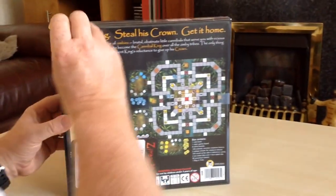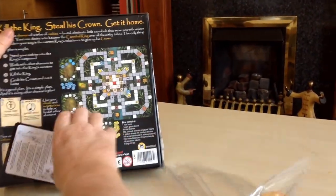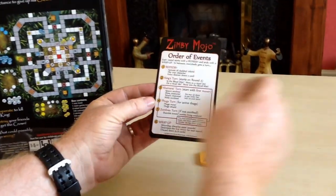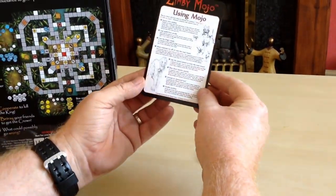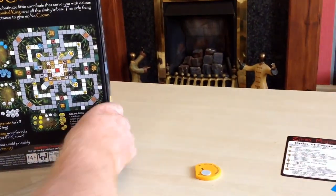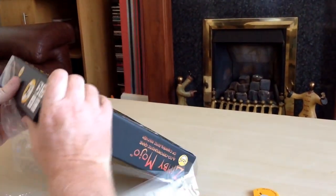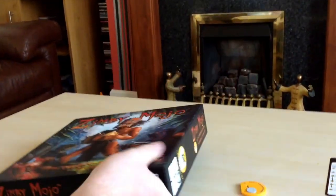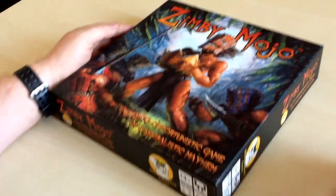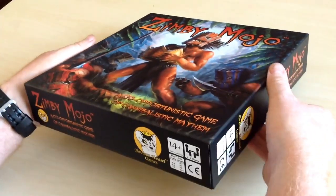Let's dive into this box — really looking forward to this ever since Jim said he was sending one. It got held up a bit at customs. That's a handy card to have: using Mojo and order of events. There are also some fantastic instructional videos online on Board Game Geek and YouTube from designer Jim Feli.